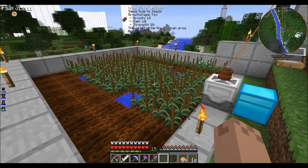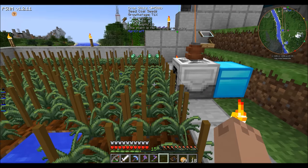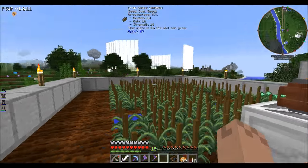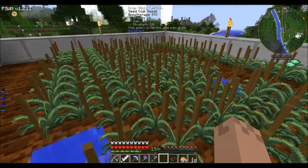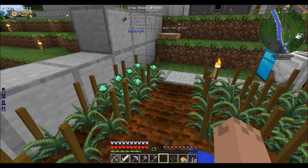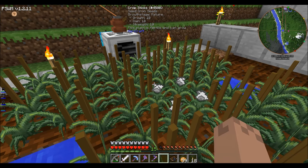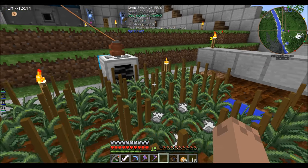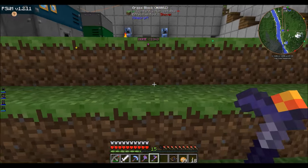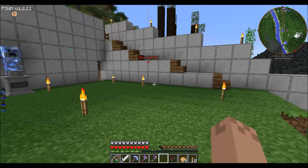These are magical crops done with AgriCraft. I've got a harvester going — you don't need to replant anything. These crops with AgriCraft have three attributes at the top: growth, gain, and strength. These are all 10-10-10. When you start out breeding crops with AgriCraft they start at ones, and we have a seed analyzer to help figure that out.